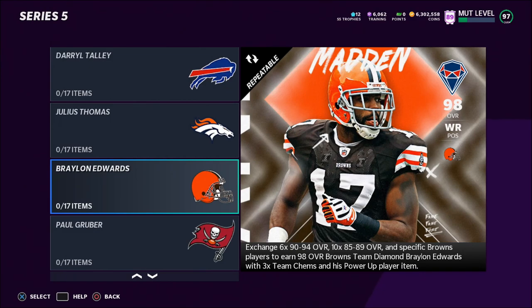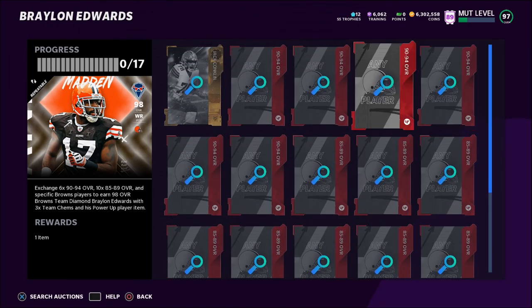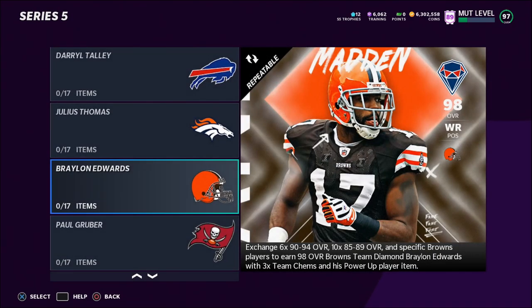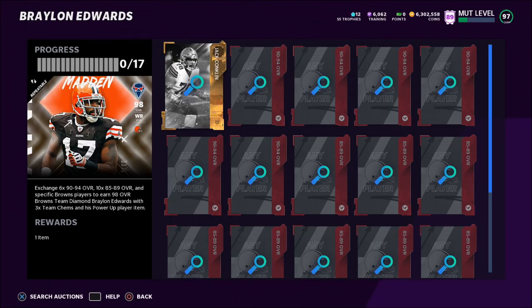There are a lot of great players in this set, and it has caused the market to go up a lot in price. To complete these sets you need ten 85-to-89 overall players, six 90-to-94 overall players of that specific team, and then a special player — for some sets it's players from other sets, some sets it's the week and legend players. So it's just a random high-overall player from that team alongside the elite players.